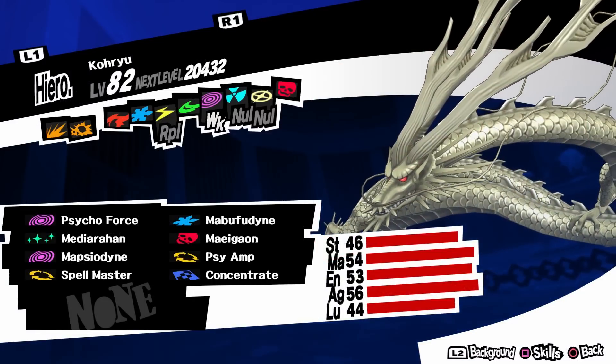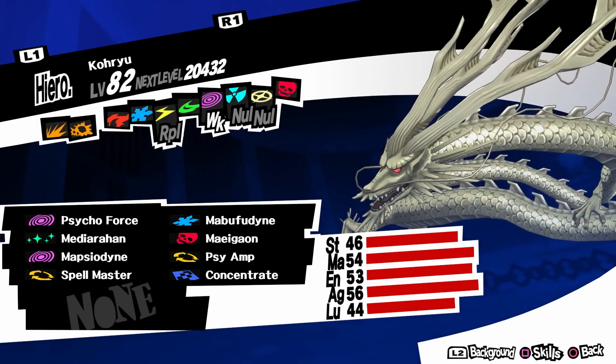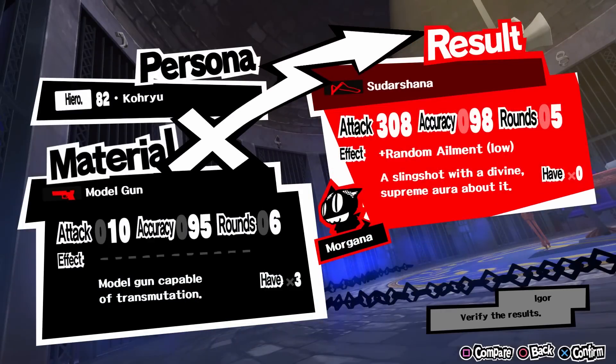To get Morgana's ranged weapon you need Koryo, a level 76 persona. For this you need max confident level in Hierophant, which is Sojiro. The ranged weapon is Sudarshana, which has 308 in attack. The effect is that it has a low chance of applying a random status. I think this only works when he's using his ranged attack and not his melee attacks, but I haven't tested it, so I'm not 100% sure.